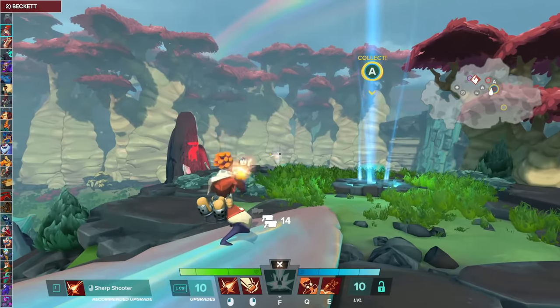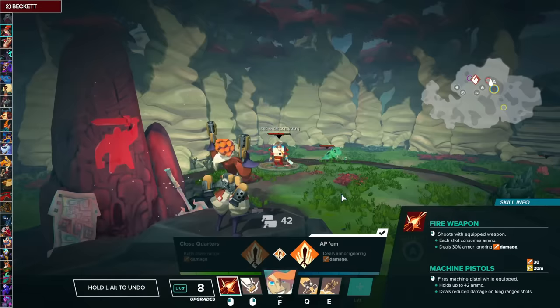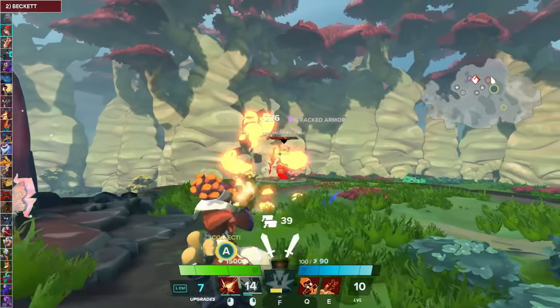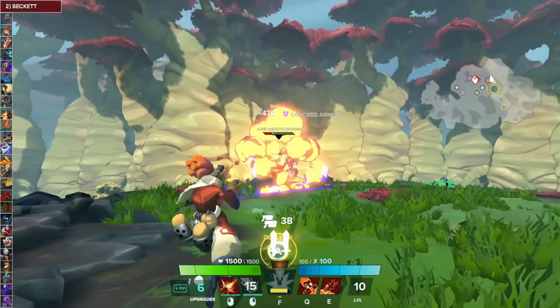For Beckett's Primary Fire Weapon, you want to take Clip Service because extra ammo is a lot more forgiving for beginners. And then APM — it does armor-ignoring damage, enough said. For Grenade, you want to go with Cracked Troops because it removes their armor, and if you do that, everybody on your team can benefit from it. And then take Smart Grenade, because it can interrupt enemies and creatures from collecting.